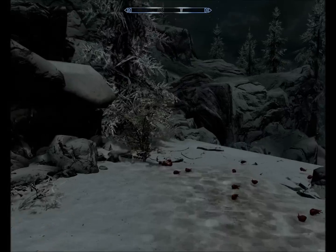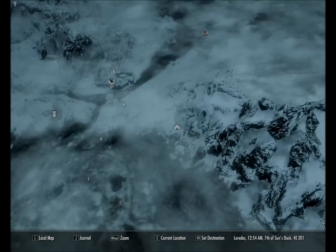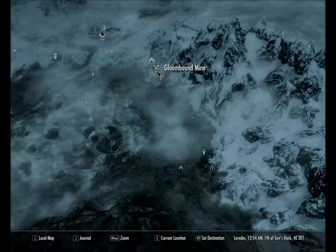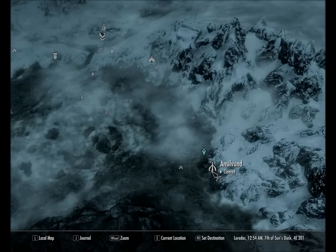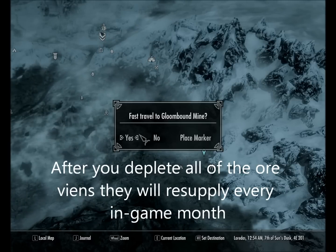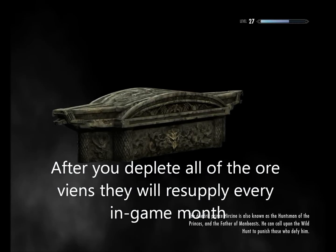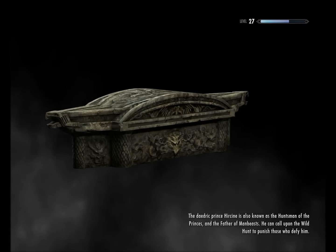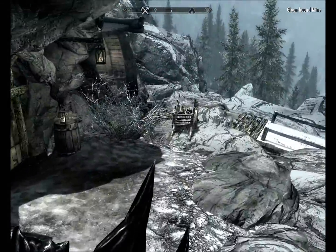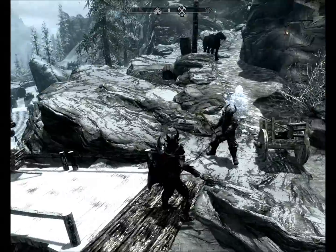You also need ebony ingots, which you can find - let me show you on the map. Windhelm is right there, and if you go to Volunruud Mine right there near Windhelm, I already farmed this place but you can go in there and mine ore. Right next to it there's a smelter where you can smelt it - two ore equals one ingot. I ended up with over 50 ore, so I made just enough for all the armor and some weapons.